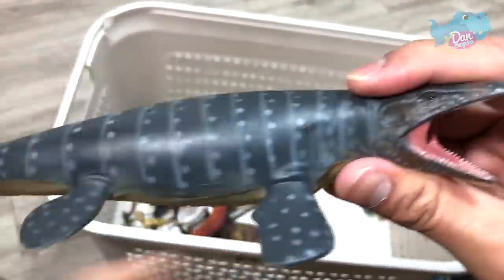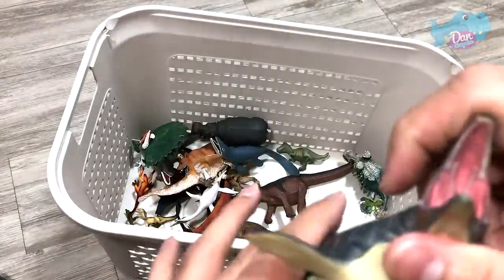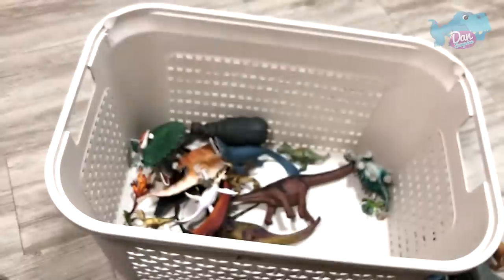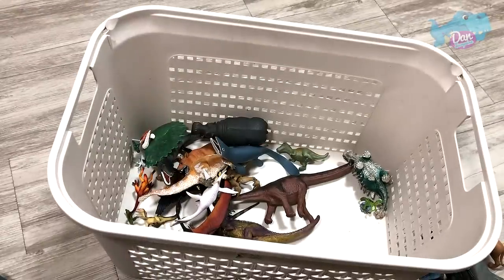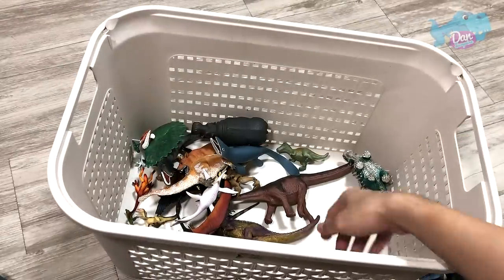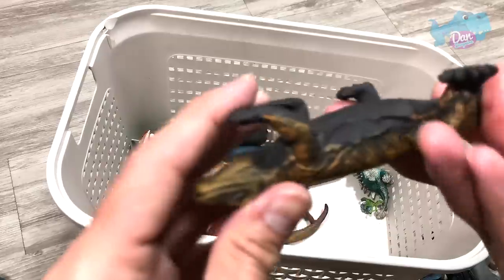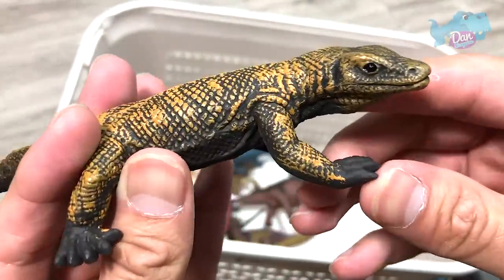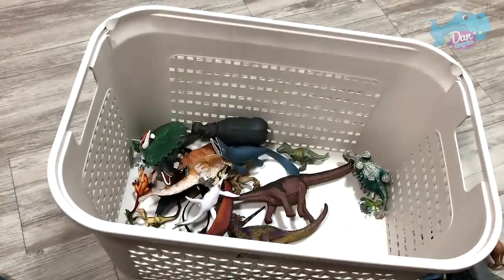A Mosasaurus — this is actually a vintage figure, all the way back in... well, not exactly, that is just 2014. So I beg your pardon, this is not exactly a vintage figure. Next up, we have a Komodo Dragon. This can be found in Indonesia.